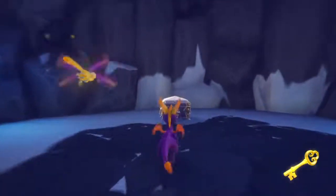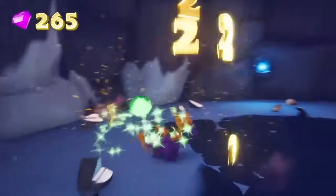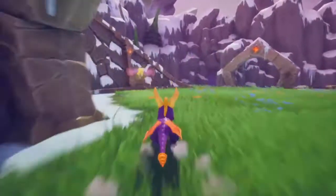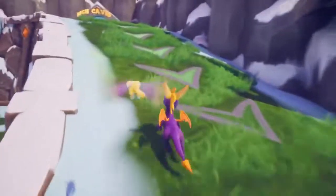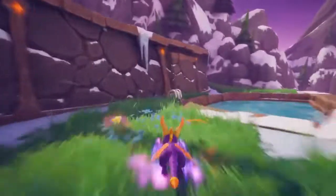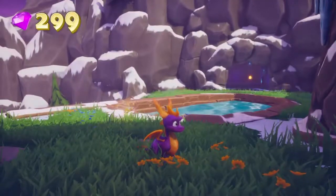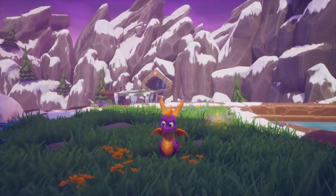Yeah, so back to our secret cave — let's open up the chest. I don't expect to do this first time, but there's a first for everything and we shall give it a good go. Run for the cave, take a leap, take a left and right, and straight to the chest. Look at that skill — nailed it first time! I'm impressed. So we'll see you back in a few moments and join you at the first Magic Crafters level. See you in a bit.